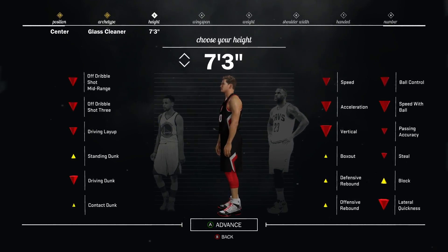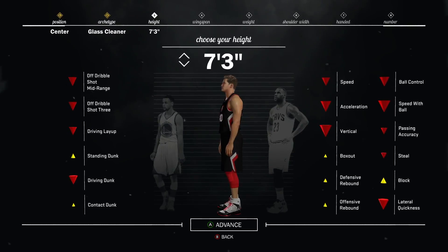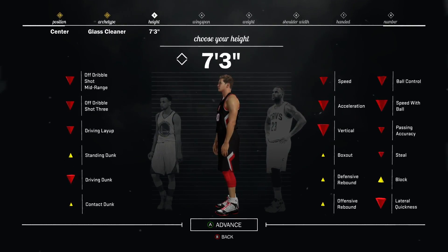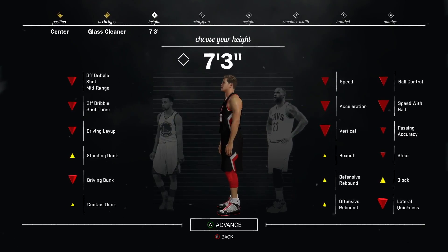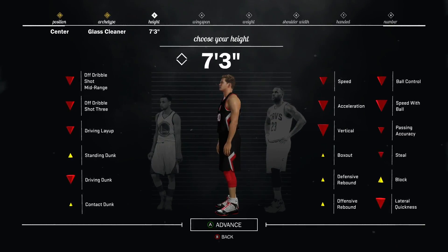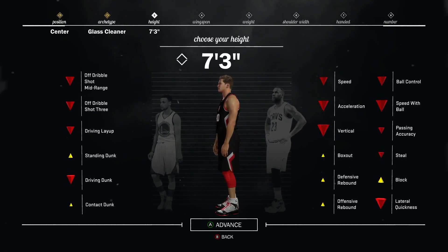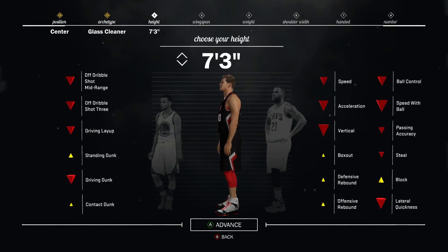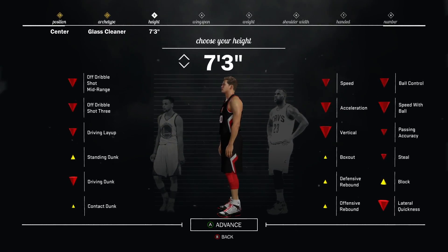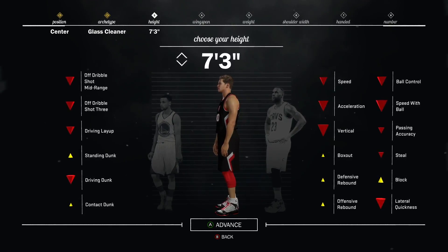You must always make your center 7 foot 3. That is the optimal height for building your center because regardless of what archetype you are, you will always have the job of rebounding the ball — whether in park where you're playing the biggest position, or in pro-am where you're playing the power 4 spot, your team is still relying on you to get rebounds. The most important part about rebounding is being 7'3", so make sure you do this regardless of archetype.